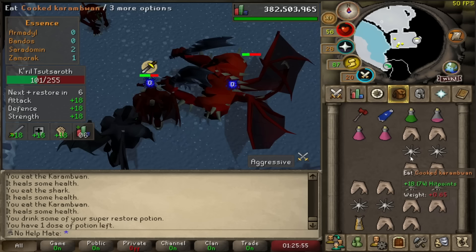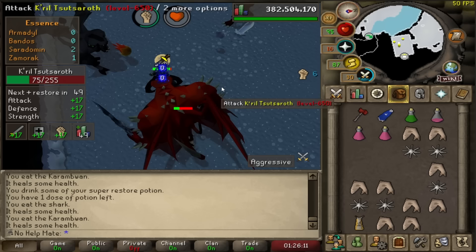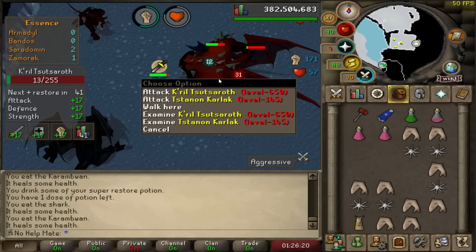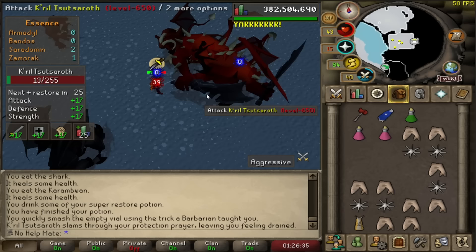We're not hitting much because the dragon warhammer didn't proc, but we'll get the kill. The thing about this boss is sometimes you only last one or two kills, but the kill count is super easy to get back so it's not too much of a loss. Watch out for your prayer — because I said to keep it low you can easily run out here. As you can see he hit a 39 there which is crazy.